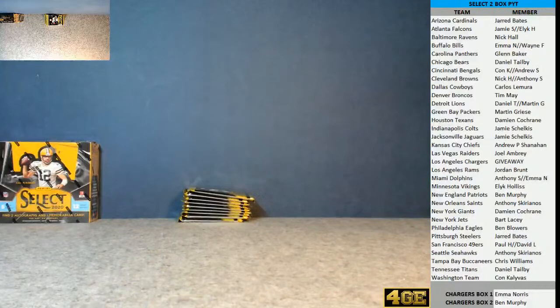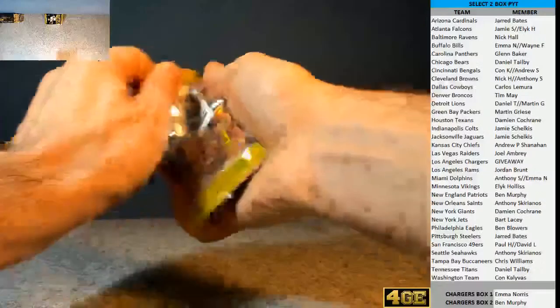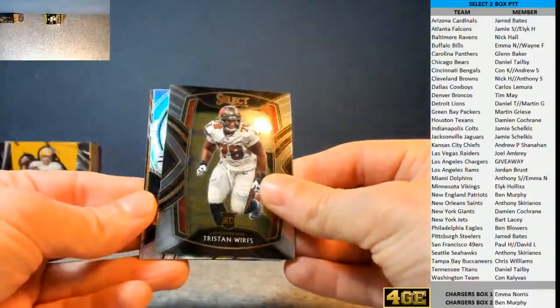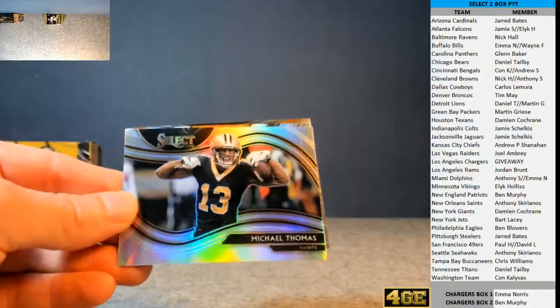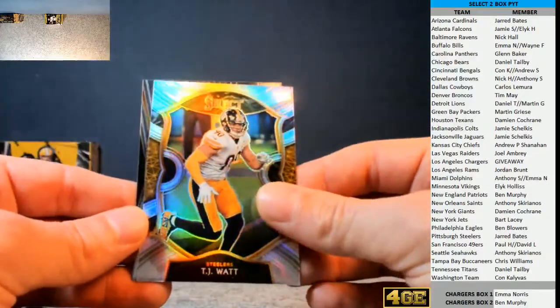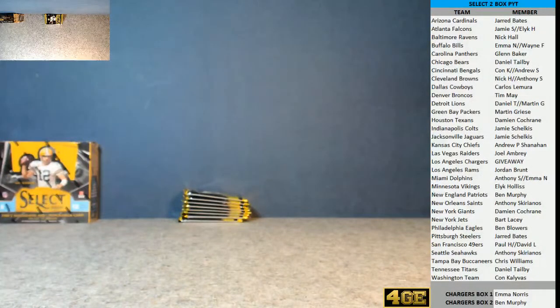We'll cross Ravens off the list and everyone else can have a hit now. Still no hits to come from our box, guys. Nice little seedy base for the Cowboys. Tristan Wurfs for the Bucks. Silver underneath is going to be Michael Thomas for the Saints in the old landscape. Saints going to Skip. And a TJ Watt for the Steelers going to Jared B. A little silver. There's a Van Jefferson base on the bottom there for the Rams. Saints are the couple already.